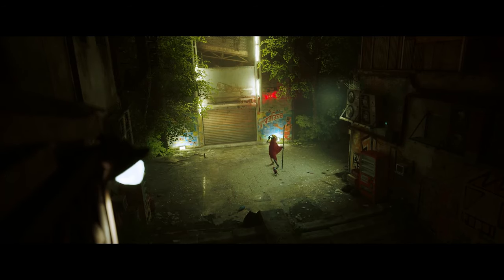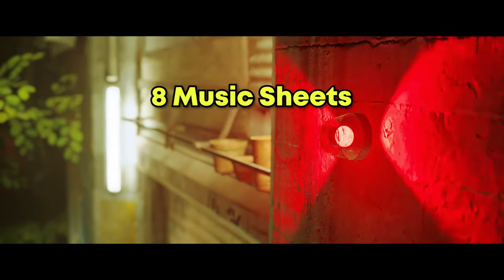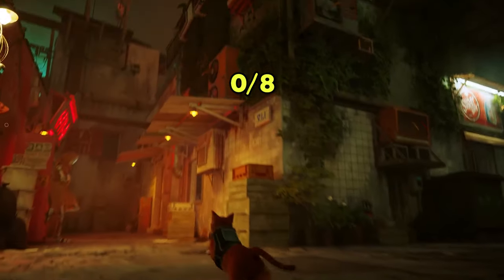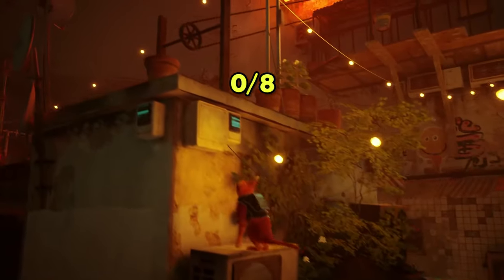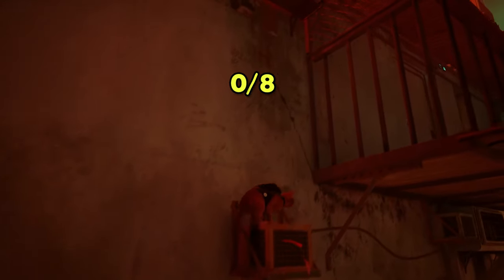This is a guide for the Miaulody achievement/trophy. There are eight total music sheets and we're going to start from the Guardian. At this point we currently have zero music sheets as you can see on the screen. Copy my exact movement because we're going to move from the first sheet to the second, so we're not going to start from the Guardian every time. The first music sheet is at Momo's apartment.